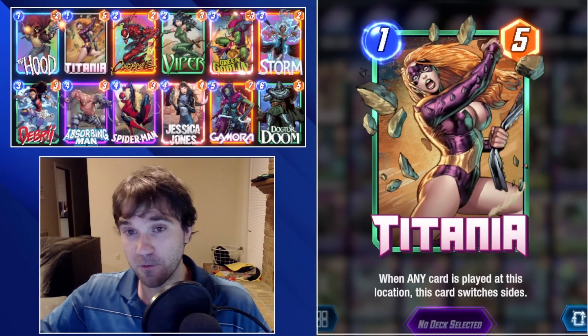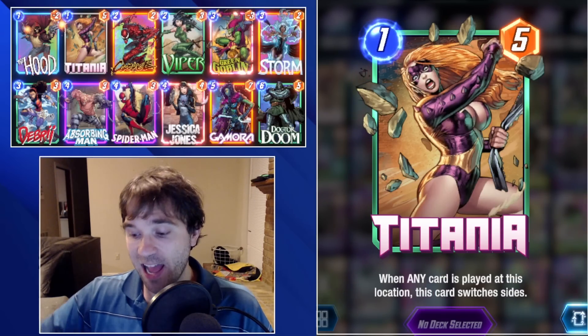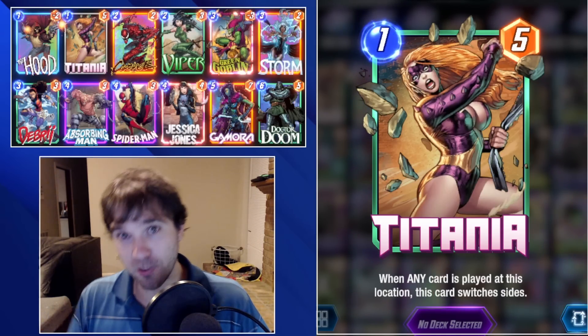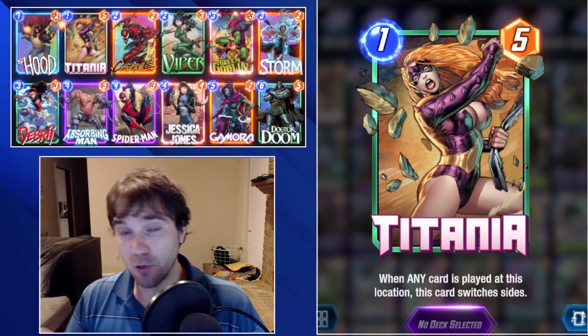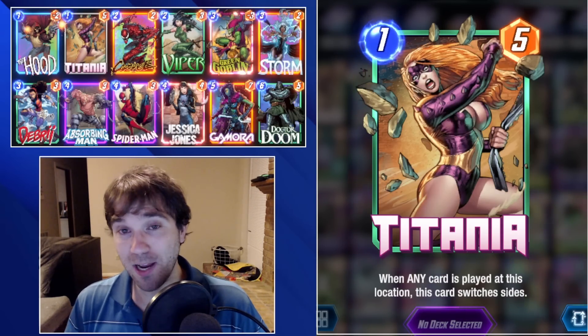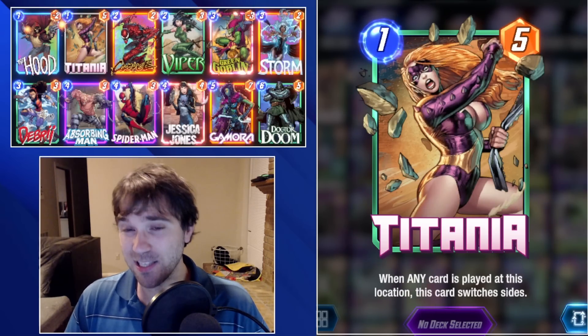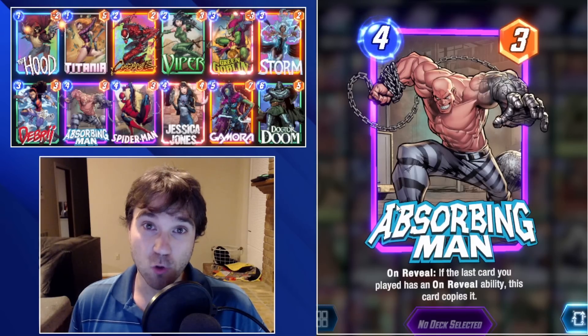1-cost for 5 power is phenomenal, and I look at this card as a kind of goblin that will return back to you — a control aspect. We built a deck around Titania, but unfortunately she didn't appear in our hand very often, so this has become a showcase for Absorbing Man instead.